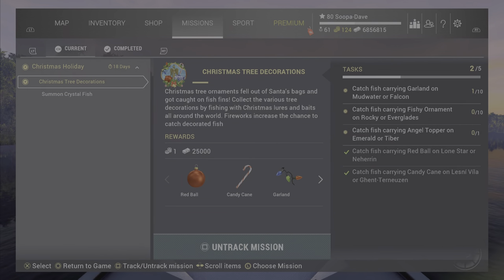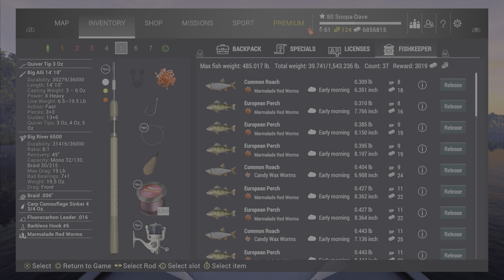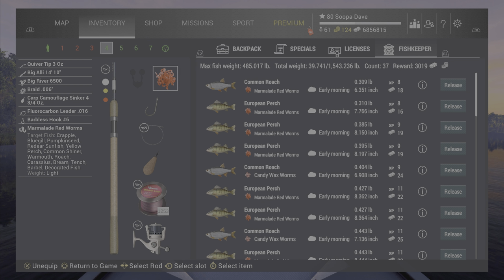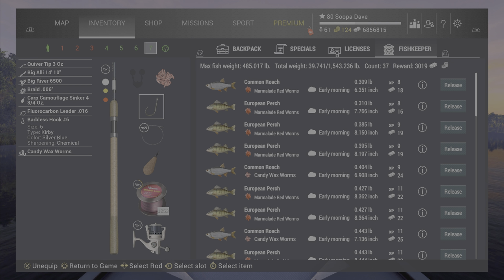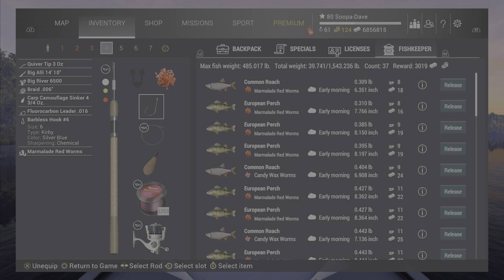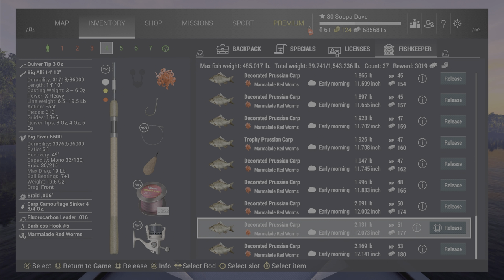The second part of the mission is at Lesney Villa for the candy cane fish. This was a lot easier — just bottom rods with marmalade red worms on a number six. The candy wax worms were only so-so. By the way, if you don't know where to get the Christmas bait, you can get it from the stockings and presents — check your free items at each lake when you go there.